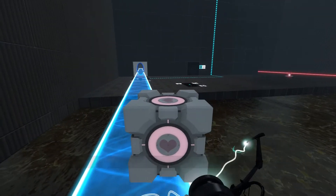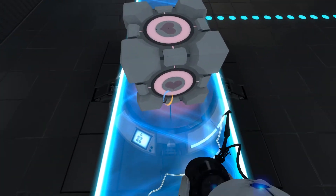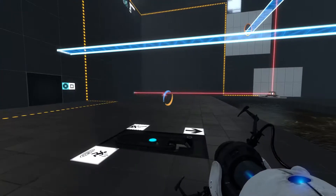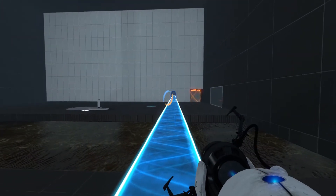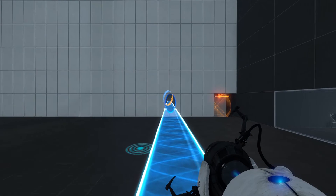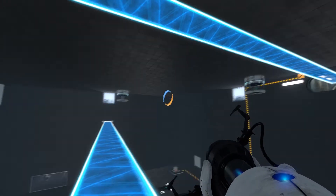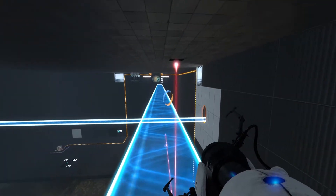It goes over here and then that connects to the door, great. I get why we've got the big white wall now. Although if I jumped all the way there that would be kind of stupid, so we're just gonna come through here. Is it that — I'm good, just a little down — that way, good. We made it!